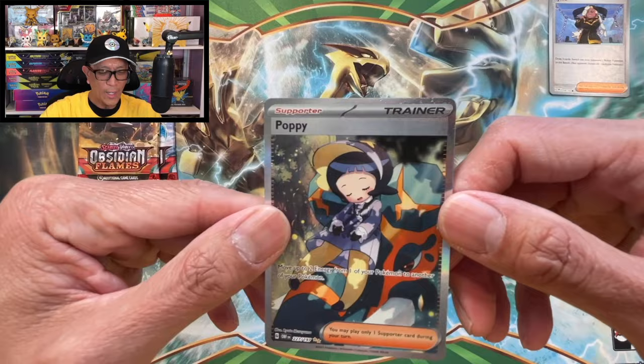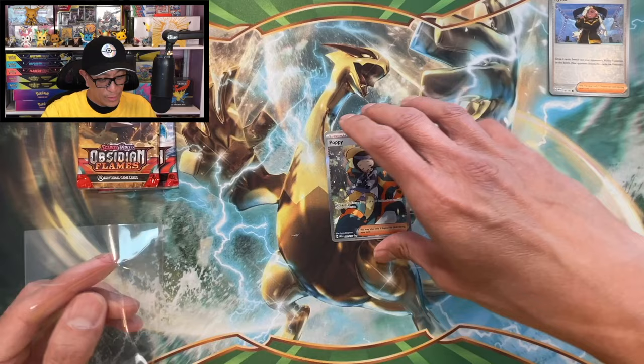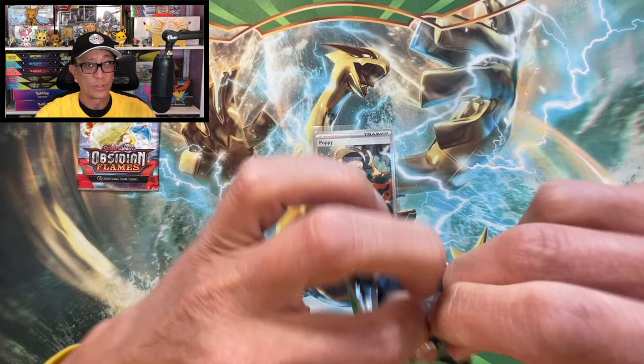Toxtricity holographic. I do not have this card yet, and that is cool. Our first hit coming from an Obsidian Flames booster pack - Poppy is in the house. There you go, two more packs.